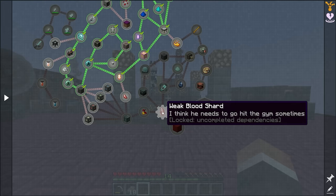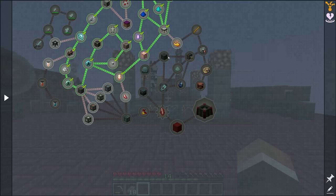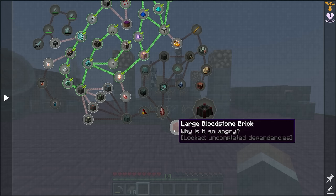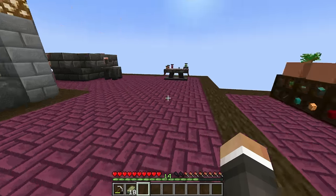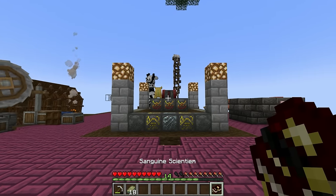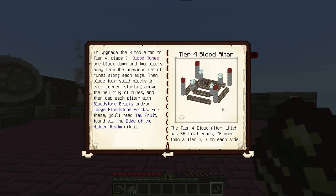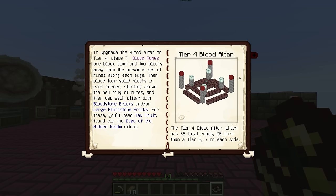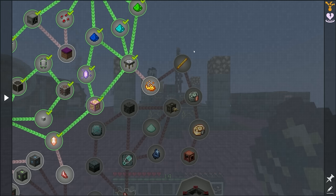There are kind of two lines in the quest book — one runs through the edge of the hidden realm ritual, through the saturated tail into the weak blood shard, and the other runs through the heat engine and deployer around to the weak blood shard as well. Those weak blood shards let us make large bloodstone bricks, which are required for the tier 4 blood altar. It's basically the tier 3 altar with an extra ring and four large bloodstone bricks.